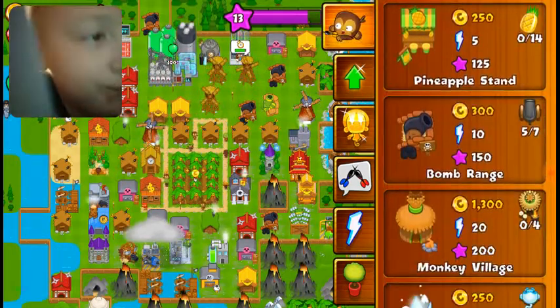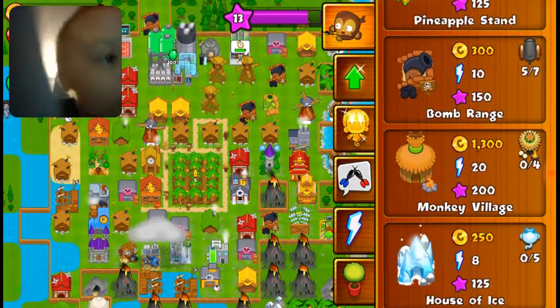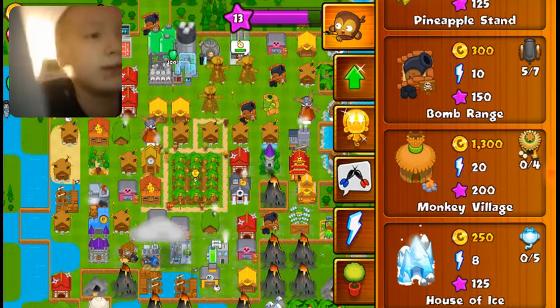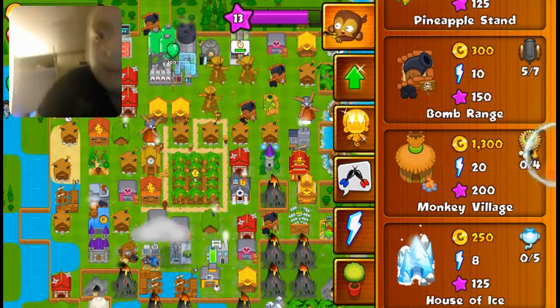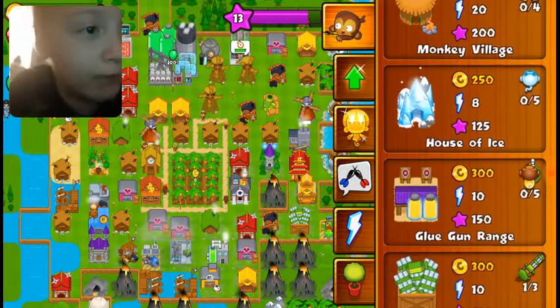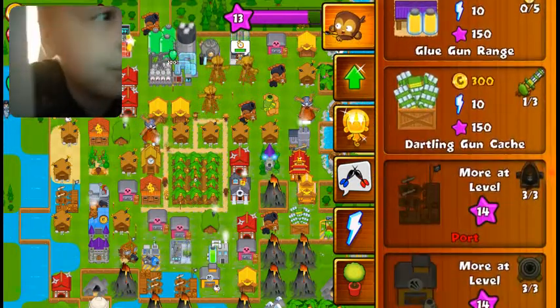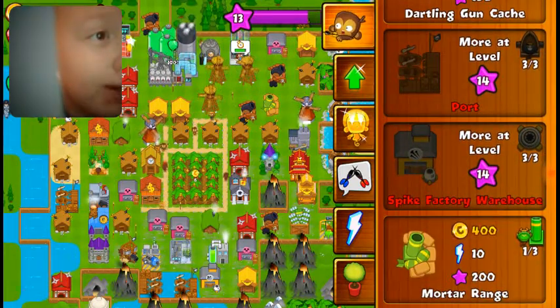I have 5 bomb ranges. I didn't really care about the monkey villages because they're literally 1,300 coins, so yeah, I didn't build any of those. I still didn't get any of the house of ice and glue gun ranges. I have a gate, I have three out of three ports.